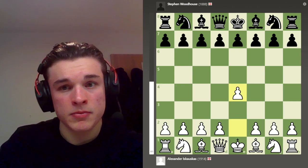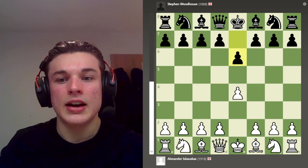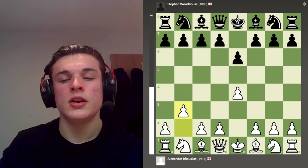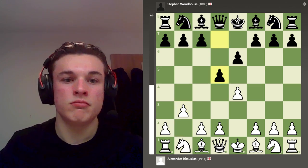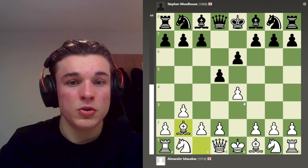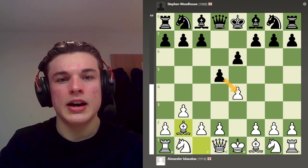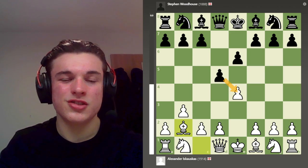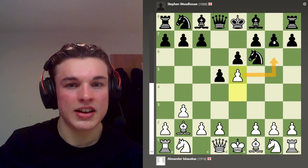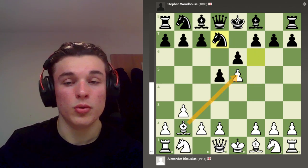I open with e4, as always. My opponent plays e6, the French Defence, and I play this Bb3 line. My opponent plays d5, because it's the French Defence obviously. I go Bb2, which is a gambit of the pawn. My opponent spends quite a bit of time in this position and decides not to accept the gambit, which is a smart move. It's Nf6, I push the pawn attacking the knight, so the knight drops back, and this pawn is of course supported by the bishop.